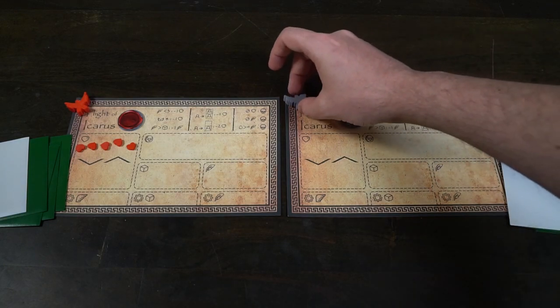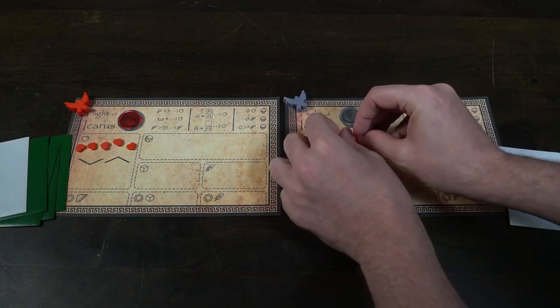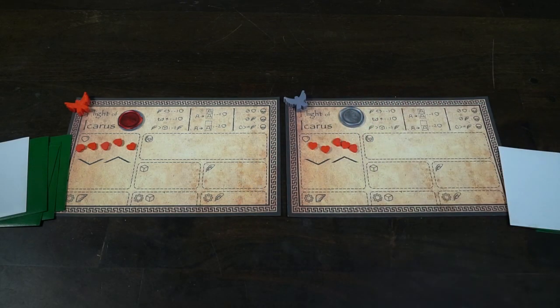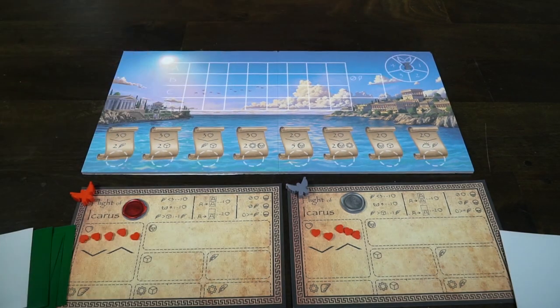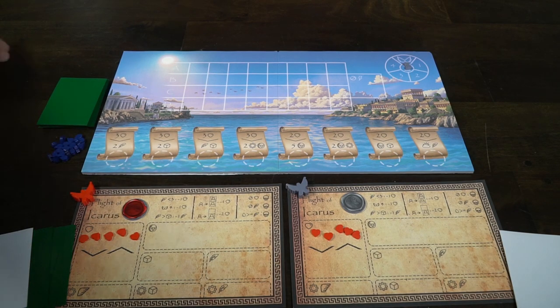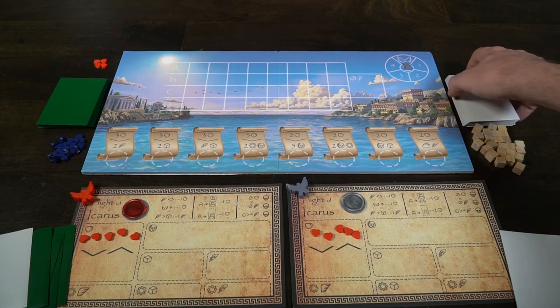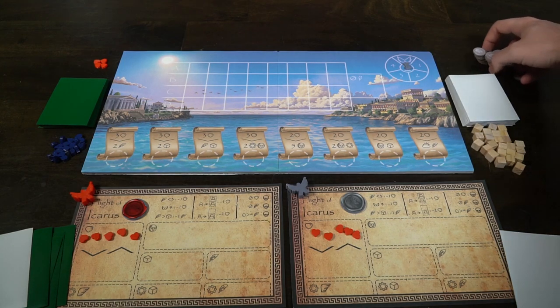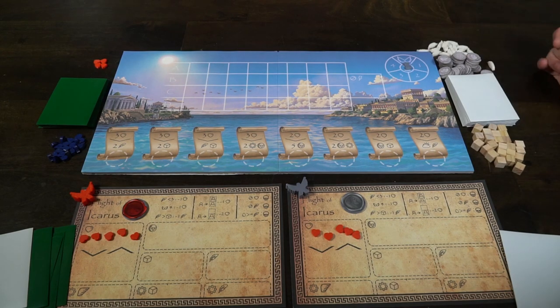Then, place the main game board down in the middle of the playing area. Every player is going to get a character that you can place on the far right-hand side. Go ahead and place the wings, the wax, the moisture, and the stamina in different areas around the game board within reach of all players, as well as the coins. Take the two decks of cards, the innovations and the weather deck, and make sure they're placed within reach on the game board as well. The final thing you'll do is take this little hourglass token and place it on the hourglass marker to begin.